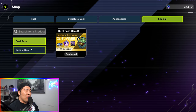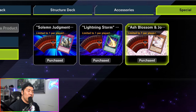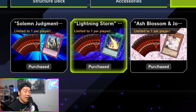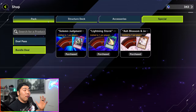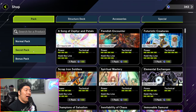The bundle deals are where your gems should be spent right afterwards. The free gems you got from Solo Mode can go straight into these. If you buy these bundles, you get 10 packs for 750 gems instead of 1,000, saving you 250 gems. On top of that, you're guaranteed an Ash Blossom, a Lightning Storm, and a Solemn Judgment — all staple cards you need to play the game. To reiterate: do not buy Master Packs. The only packs you want to be buying as you progress are Secret Packs, which we'll cover next.